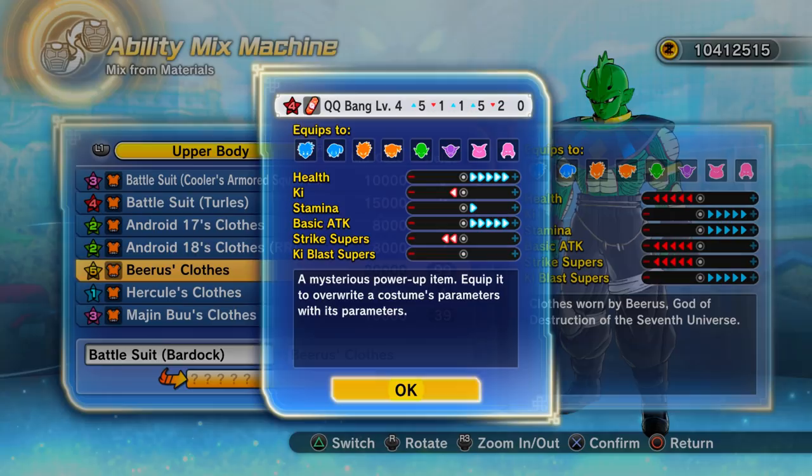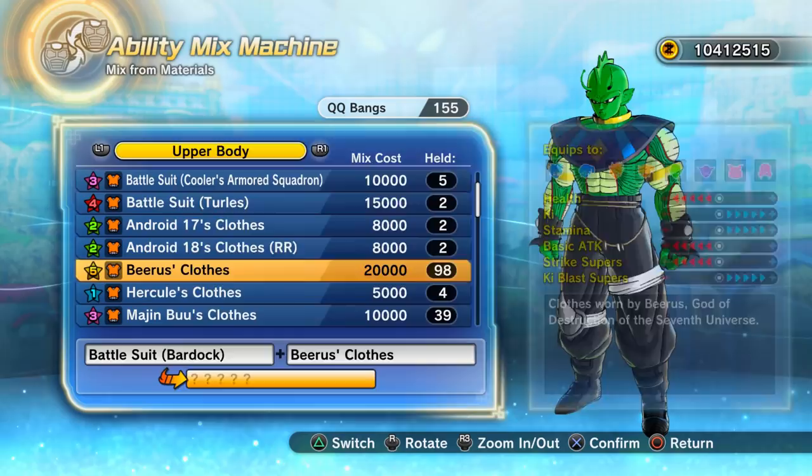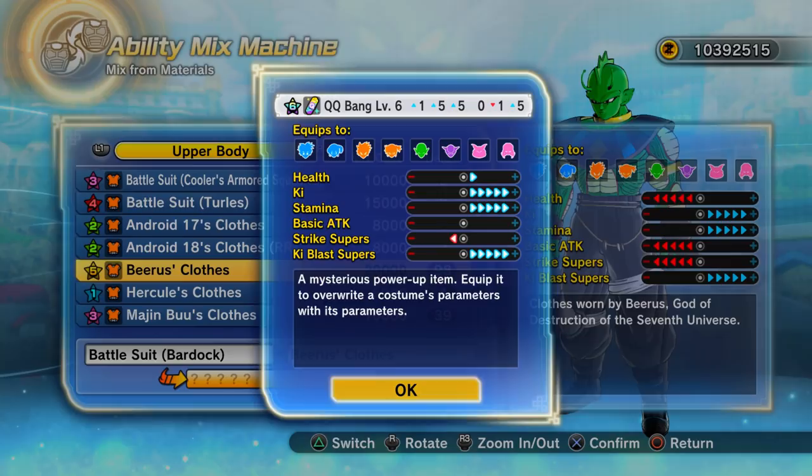Mixing Bardock's top from Dragon Ball Z with Beerus's top and the Super Mix Capsule Z can get you the ultimate six-star QQ bang, or it can get you a two-star or one-star like this four-star. The absolute best QQ bang in the game is a six-star with a total of 21 plus points and either one minus point or completely neutral — that's what you're ultimately aiming for.